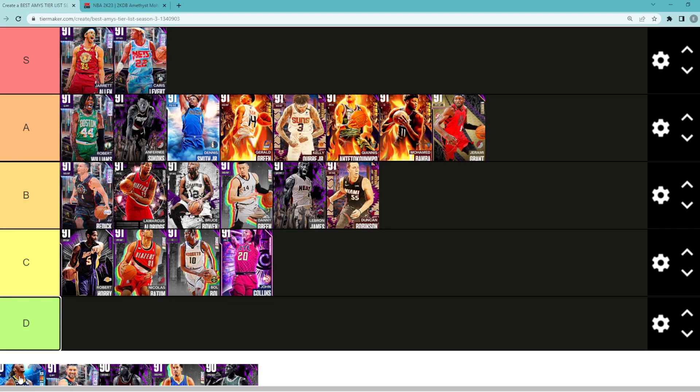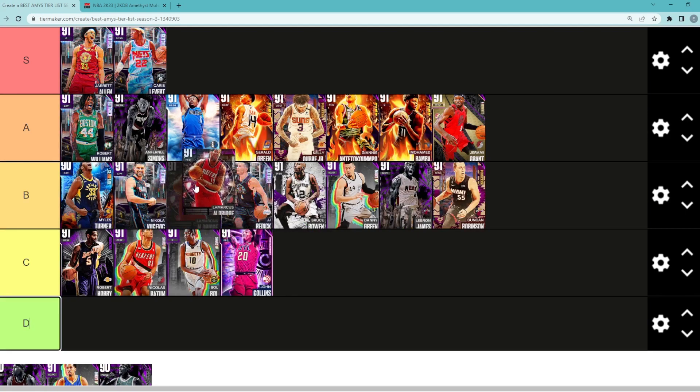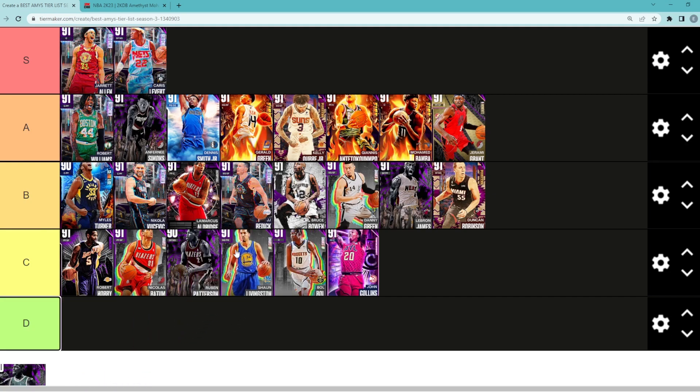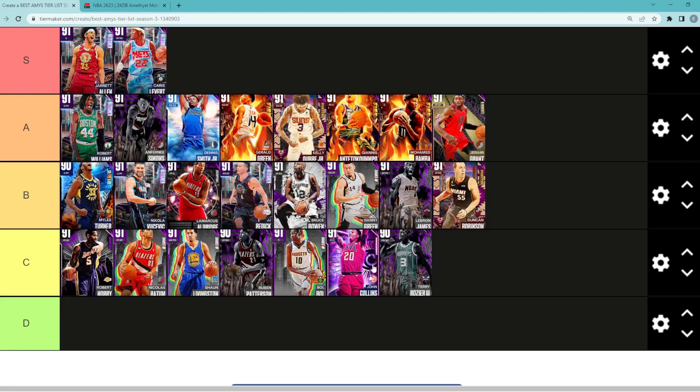Looking at Amethyst Miles Turner, I would say he's probably going to be in high B tier — a pretty solid, versatile card at center or power forward. Looking at Vucevic, him and Miles Turner and LaMarcus Aldridge are all going to be very similar centers: not the fastest, but all very good stretch bigs. Vucevic is going to be very similar to LaMarcus Aldridge. Looking at Amethyst Ruben Patterson — don't really like the card too much. Shaun Livingston is probably going to be in that C tier category; he's a good tall point guard at 6'7, but that's pretty much it. And then Terry Rozier — not counting the Evo — is going to be in my C tier category.